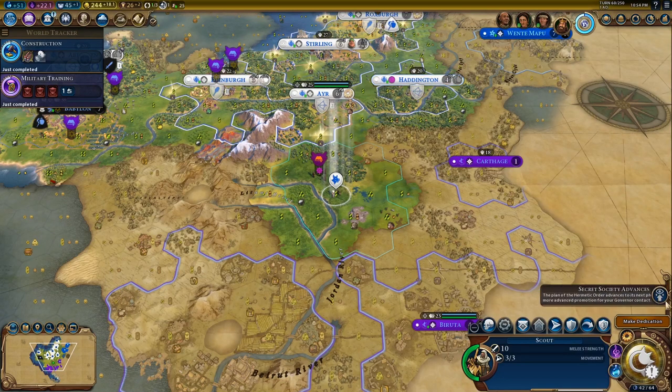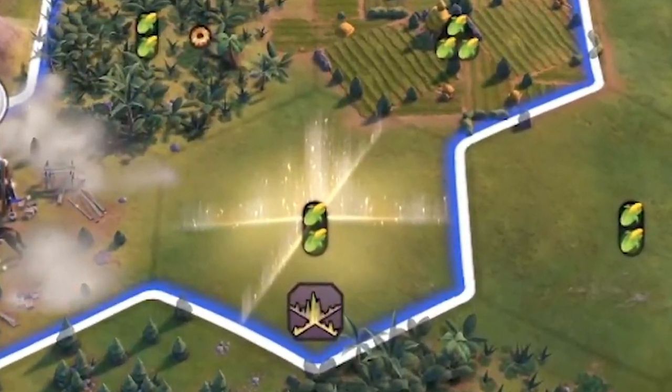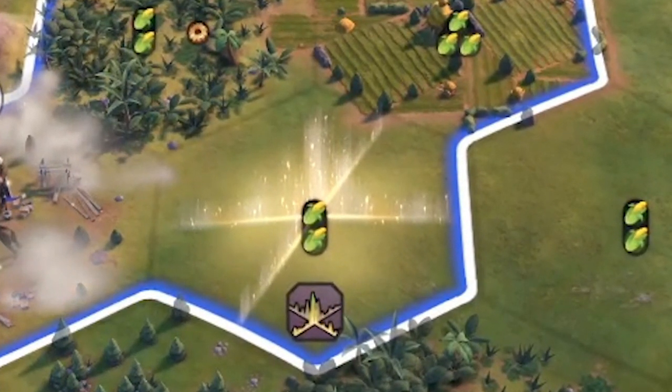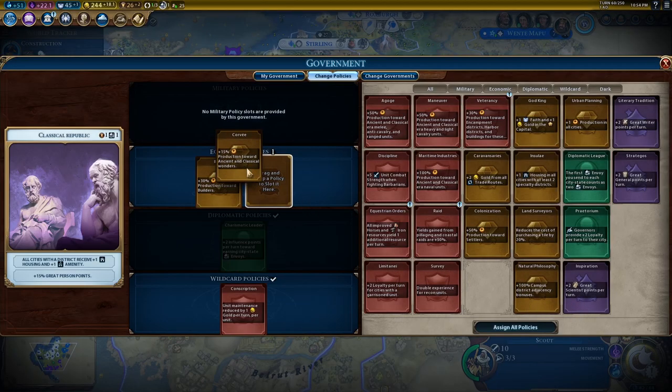Anyway, the initiation bonus for the Hermetic Order is that it reveals the Ley Lines resource on the map, and Ley Lines give a standard adjacency bonus to all specialty districts of what I think is plus one.